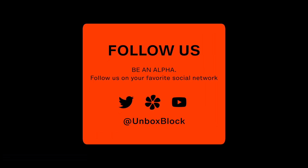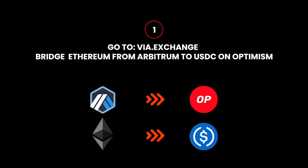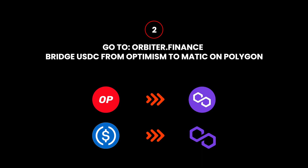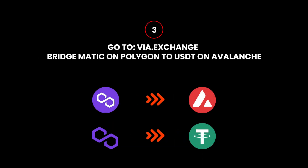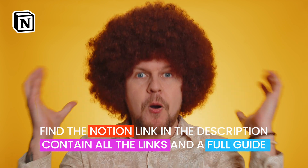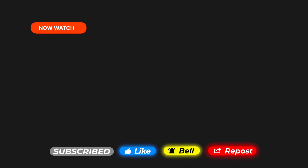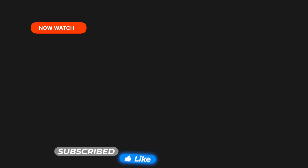Here is my instructed strategy to use the most efficient routes: go to via.exchange and bridge Ethereum from Arbitrum to get USDC on Optimism. Then use Orbiter to bridge your USDC from Optimism to MATIC on Polygon. For the third bridge, use Via Protocol to bridge MATIC on Polygon to USDT on Avalanche. Repeat this strategy at least several times based on your budget. It's highly recommended to use Layer 2 chains to avoid high gas fees. Comment below to suggest other steps, and check the video description for all links. Remember to like, subscribe, and click the bell so you don't miss the next airdrop. My name is Mo and this is Unbox Block.